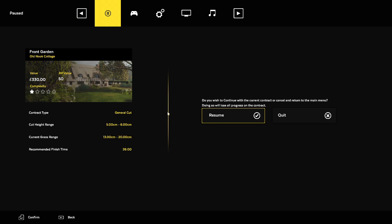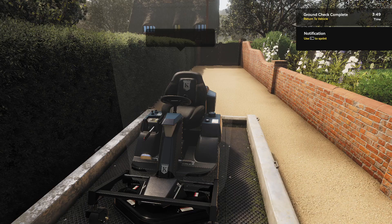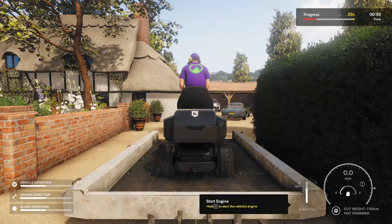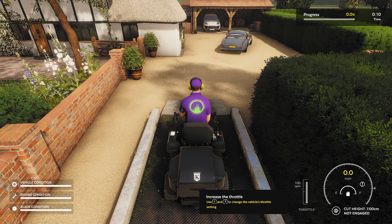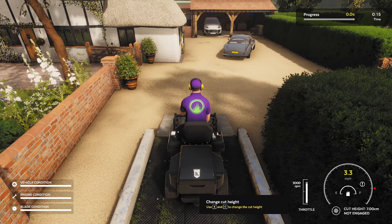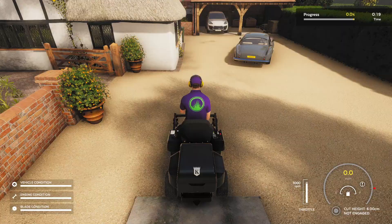Sensitivity is horrible. Camera sensitivity is at 100% — I'll bump it down to 60. A little bit better. Hold Z to start the engine. I and T to change the vehicle's throttle setting. E and C to change the cut height. It did say 5 to 6, so I'll do it on the top end — I'll do 6.